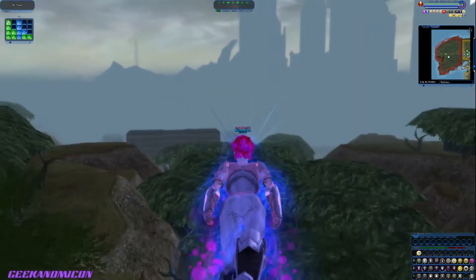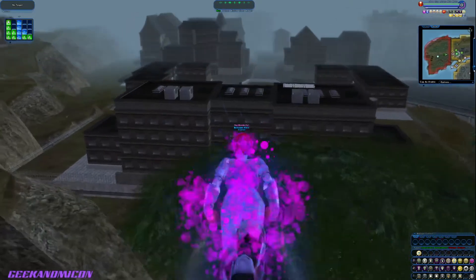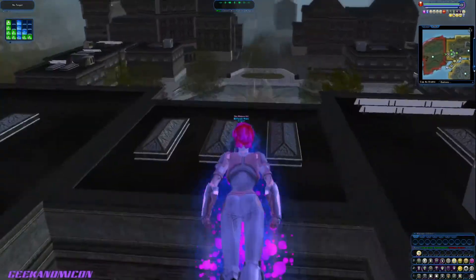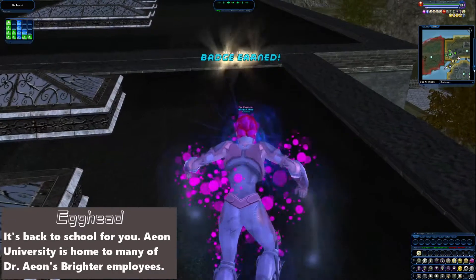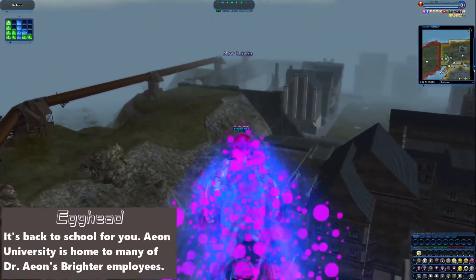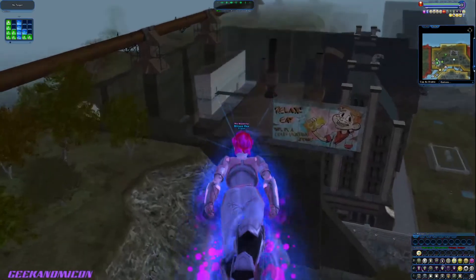The next four badges are pretty much right next to one another. We gotta go to the school that's here — literally right on top of the school. Yep, here we go — Egghead, right here. And we go over to this factory. This is gonna be a fast badge hunting video, one of the fastest ones I've done.